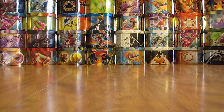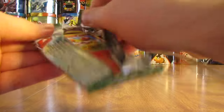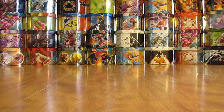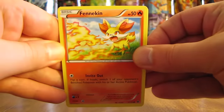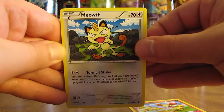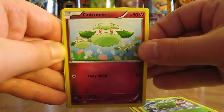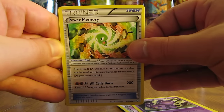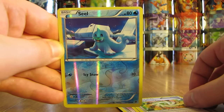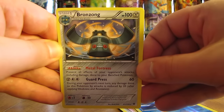Final pack in part one of the first booster box opening in my 18 booster box opening series for the summer of 2016. Last pack starts off with Fennekin, Meowth, Larvitar, Burmy, Cottonee, Fairy Drop, Wheezing, Power Memory. The Reverse Holo is a Seel common, and the final rare in part one is a Bronzong non-holo.